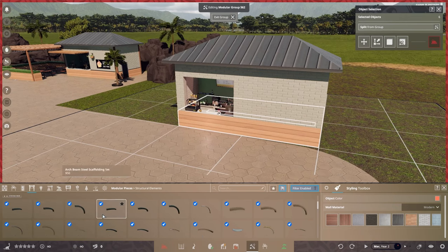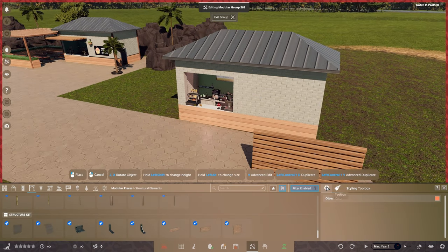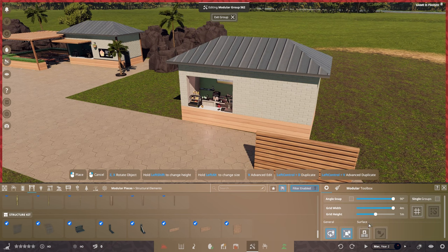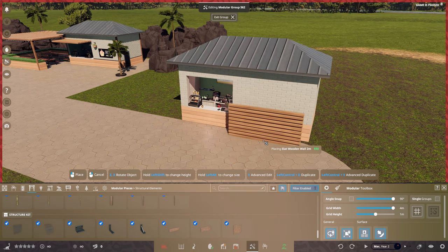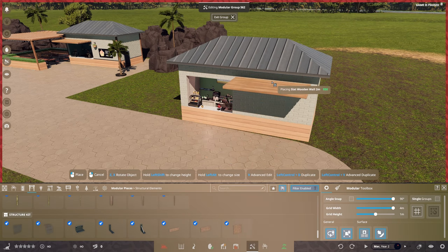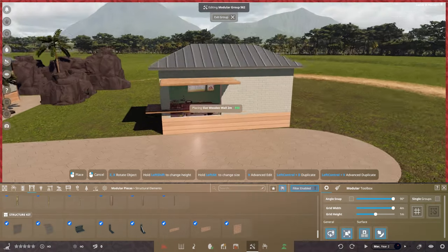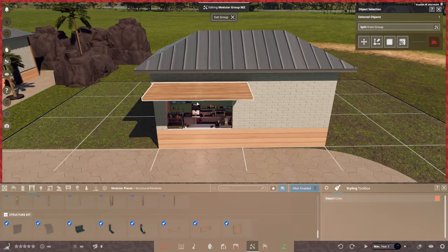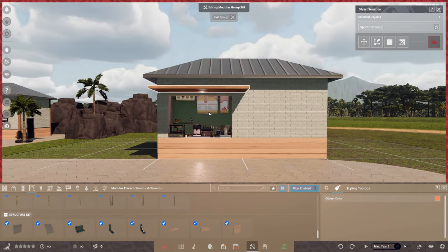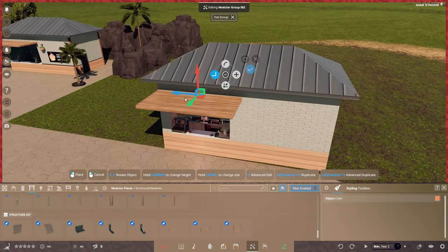Now we're going to make this a little bit fancier. Go to Structural Elements, scroll to the bottom and we're going to create an awning. Go to the cog and you can see at the bottom the surface option — this is line to surface. You can see it snaps along the bottom to the top, which is exactly what we want. Eyeball it and pop it down — it doesn't have to be absolutely perfect. If you want to adjust it more precisely, press V on your keyboard and put it exactly where you want.